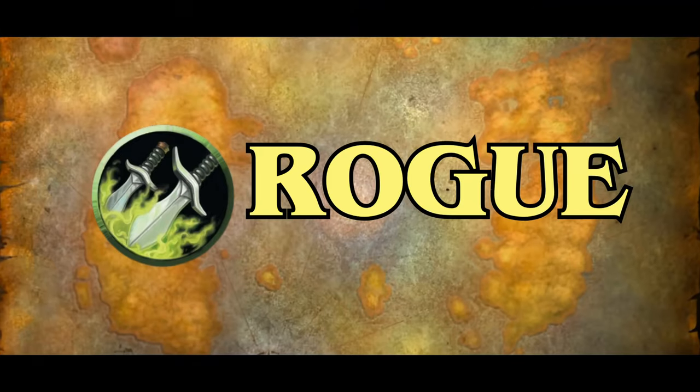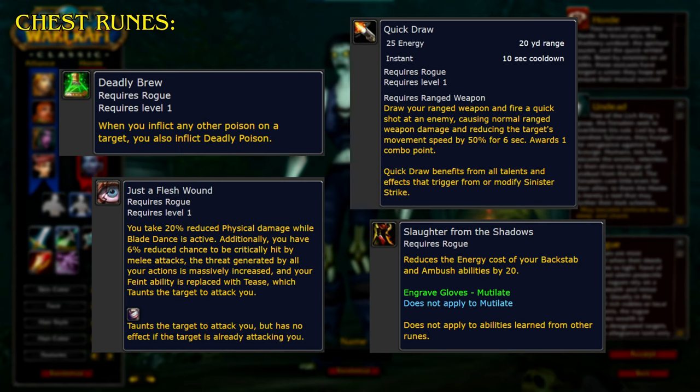Up next is Rogue. Starting with the chest runes, Deadly Brew: when you inflict any other poison on a target, you also inflict Deadly Poison. Just a Flesh Wound: you take 20% reduced physical damage while Blade Dance is active, you have a 6% reduced chance to be critically hit by melee attacks, the threat generated by all your actions is massively increased, and your Feint ability is replaced with Tease, which taunts the target to attack you. Quick Draw draws your ranged weapon and fires a quick shot at an enemy, causing normal ranged weapon damage and reducing the target's movement speed by 50% for 6 seconds, awarding 1 combo point, and benefiting from all talents and effects that trigger from or modify Sinister Strike. Slaughter from the Shadows reduces the energy cost of your Backstab and Ambush abilities by 20%.